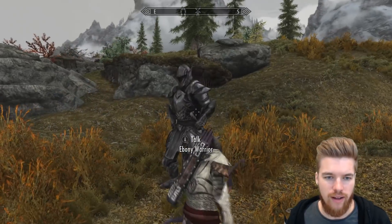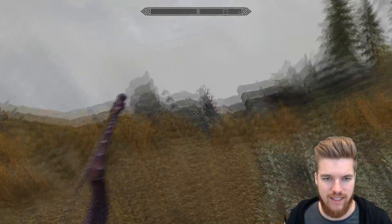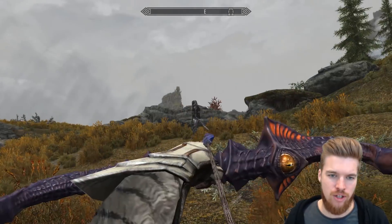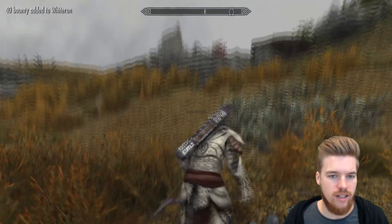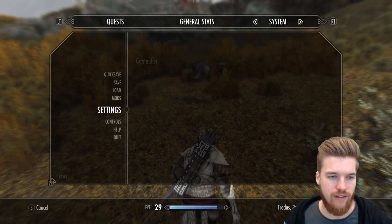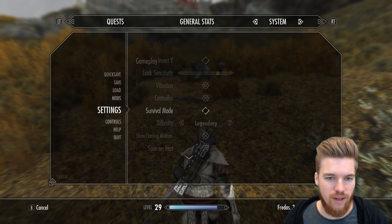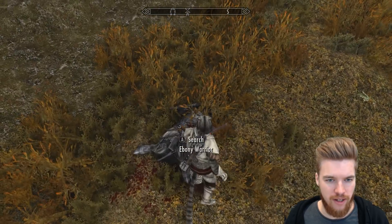Here is the Ebony Warrior. Right, let's see if it instantly kills humans. Oh my god, it instantly kills humans. We just one-hit kill. Look, we are on Legendary Difficulty, okay? We one-hit kill the Ebony Warrior on Legendary Difficulty. Oh my god.